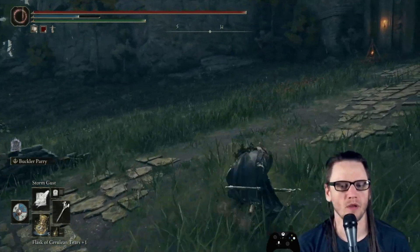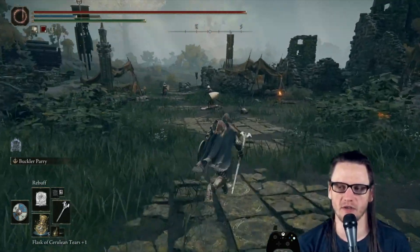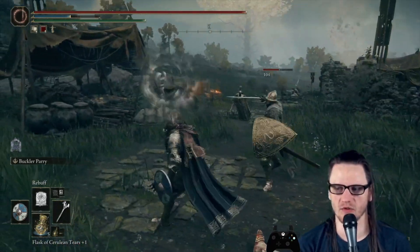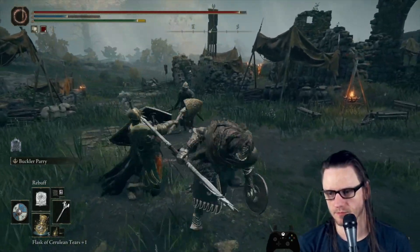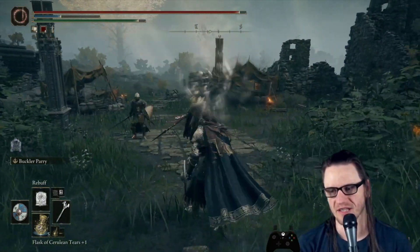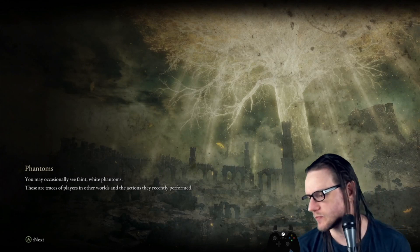Next we have Rebuff, which is kind of designed to keep enemies away from you. If you're getting surrounded it'll knock enemies away, and it'll also break shields really easily. The damage isn't great but that's not really the point. It's not a bad spell but it does kind of outlive its usefulness in favor of options that deal damage and cause staggers. Decent for early game.